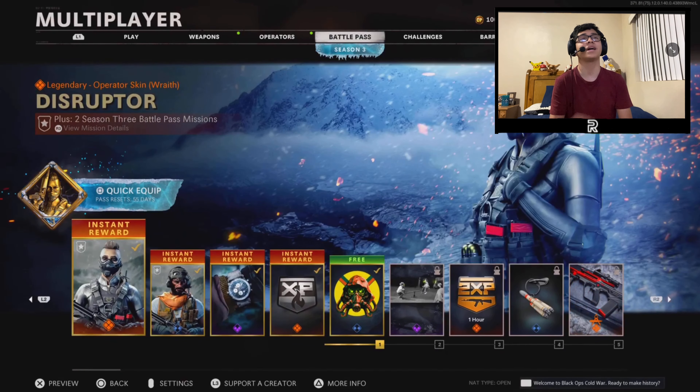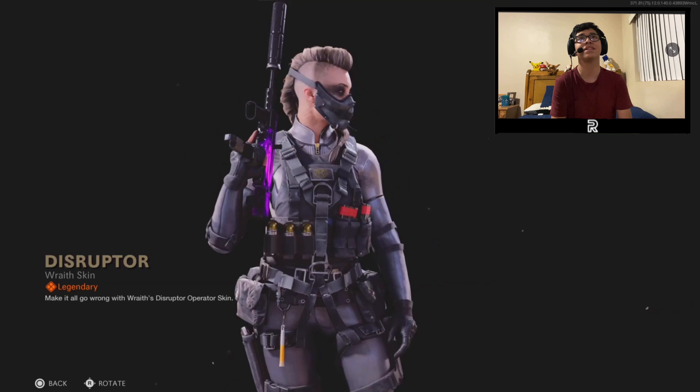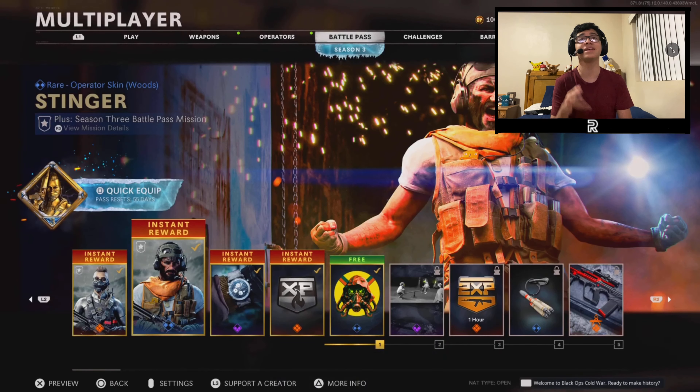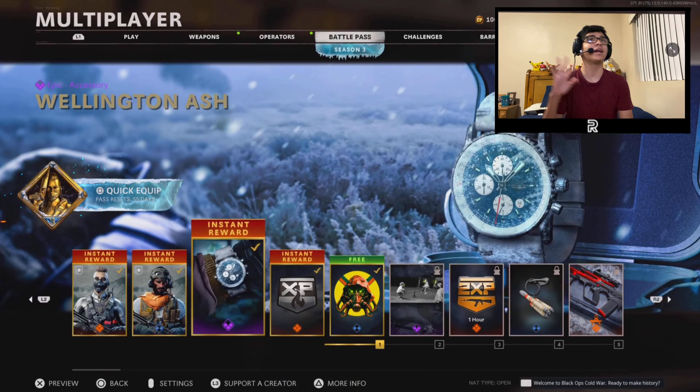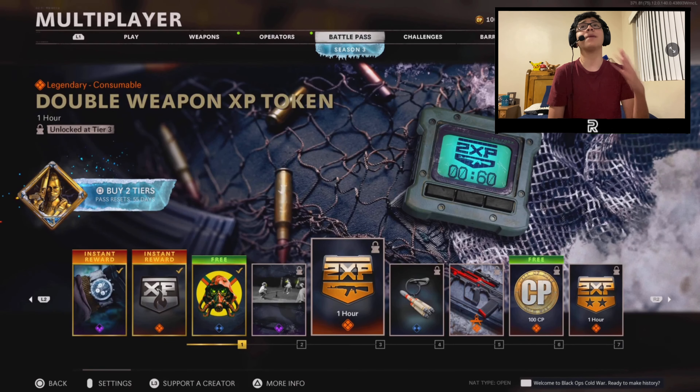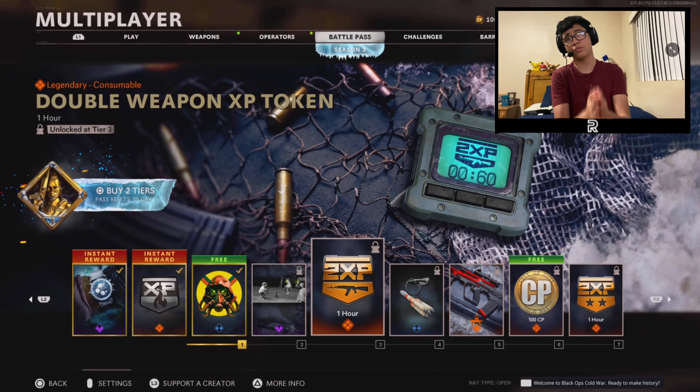We got the Disruptor skin for the Wraith — this looks absolutely amazing, definitely gonna run that. We got the Stinger for Sergeant Woods, a watch, the XP boost which we'll need to get to tier 15 for the PPSH, and a double weapon XP token. If you guys haven't already, smash the subscribe button and turn on post notifications. We cover all things Call of Duty here — leaks, rumors, and news.